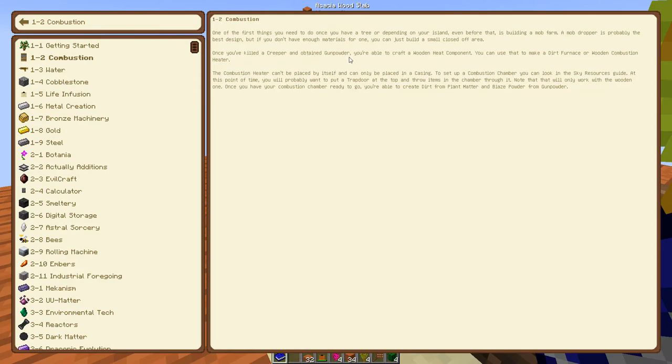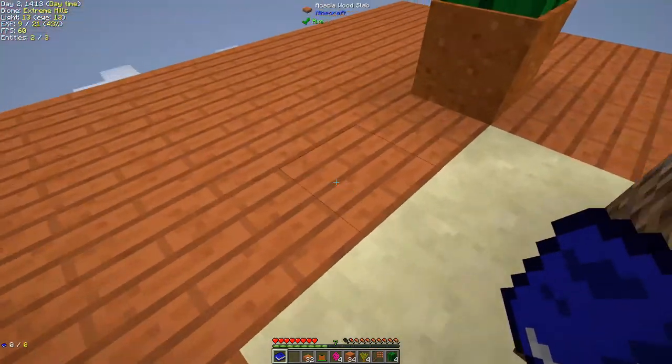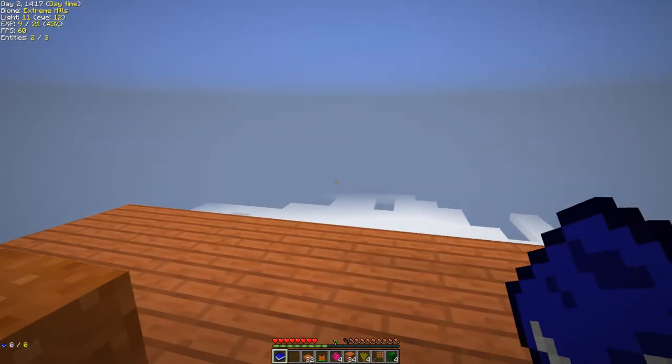If you don't have enough materials, you can just build a small closed-off area. Once you've killed a creeper and obtained gunpowder, you can craft a wooden heat component. You can use that to make a dirt furnace or wooden combustion heater. The combustion heater can only be placed in a casing. To set up a combustion chamber, look in the Sky Resources guide. You'll want to put a trapdoor at the top and throw items in through it.